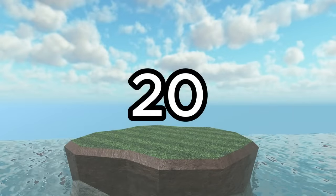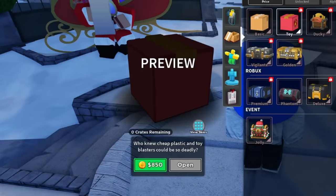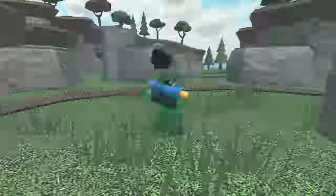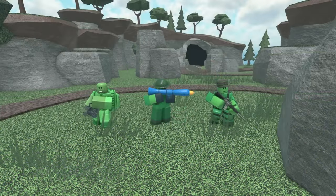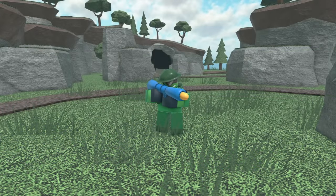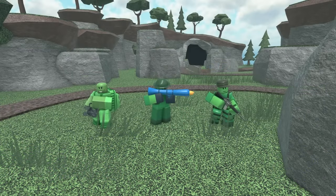In 20th place we have the Toy Crate. This crate can be purchased from the shop for 850 coins and gives 3 different toy skins: the Minigunner, Rocketeer, and Soldier. While they are kinda clean, the skins are super basic — they are just completely green, with the only relatively unique one being the Rocketeer, which has a toy rocket launcher. The complexity matches the price of this crate but still, very mid.